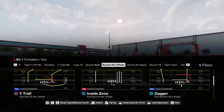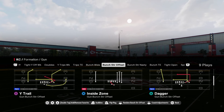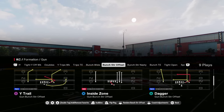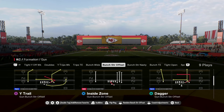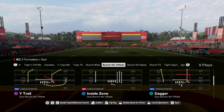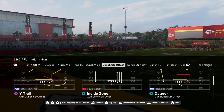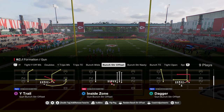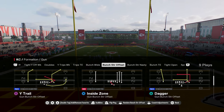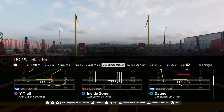I'm calling Y-Trail here out of the Bunch Dog Offset. I'm in the Packers playbook. I am going to be dropping an e-book on this playbook on our school community — we already have a couple of e-books on the school site. If you're not a member yet, the link is in the description. That $10 gets you access to all of the e-books and all of the exclusive tips to help get you right on this game.